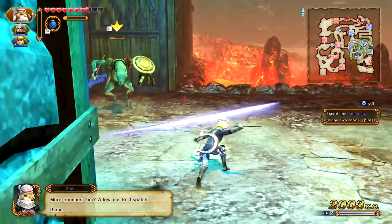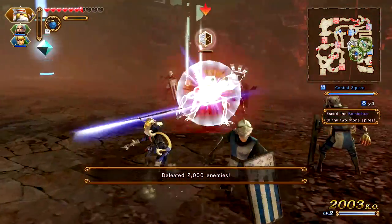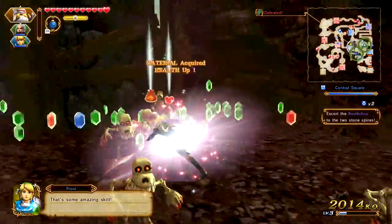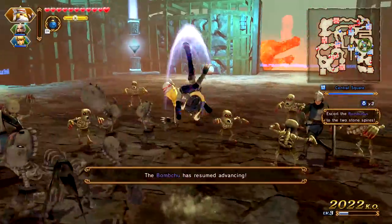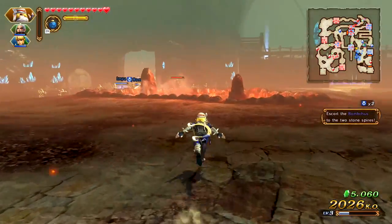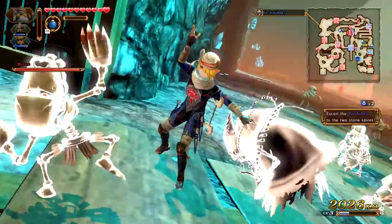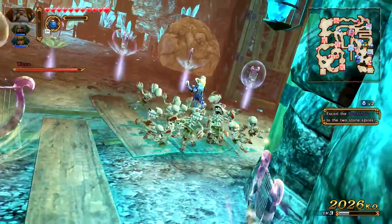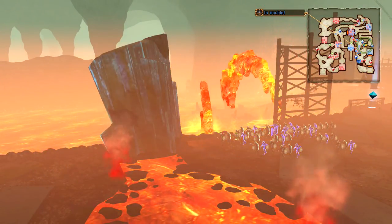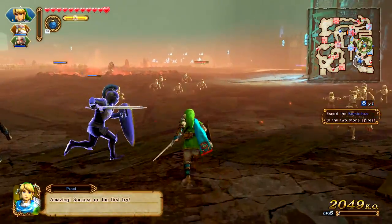More enemies — allow me to dispatch them. She's really cool, I like Sheik. Sheik has captured the stock room. It's always hard to tell which rooms we have to capture and which we don't. Let's go back over here — here's Wizzro. We're gonna tear you up with this one. It's exploding like it's supposed to. So another stone spire we need to break. Oh, success on the first try — there's Wizzro, so I'm gonna go over there and try to beat him up with Link.